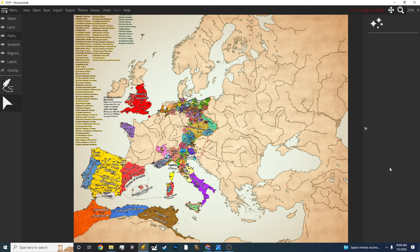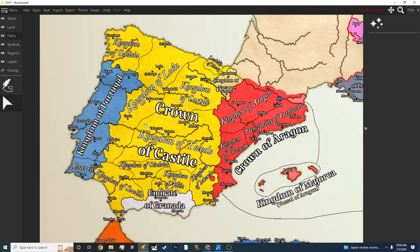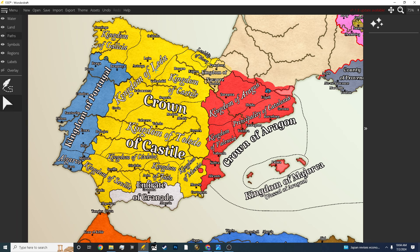Hello guys, today I just want to bring some attention to my new project that I'm working on, which is Europe and Middle East and North Africa in year 1337 — which is a start date for the new Paradox game Europa Universalis 5. So let's take a look at the parts that I've finished. This is the Iberian Peninsula.